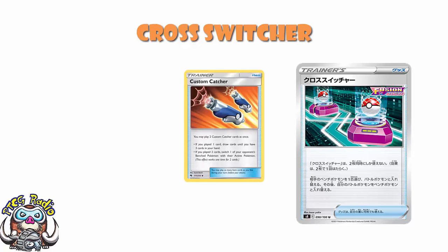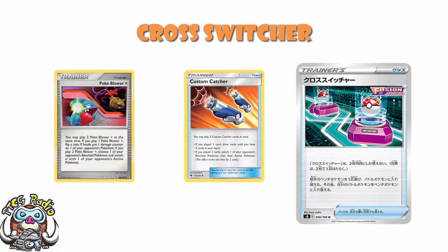Now, Custom Catcher I actually much prefer. It was just gusting; it didn't have a switch as well. But Custom Catcher also, if you played one, you drew until you had three cards in your hand. It was great if it was the last card in your hand. And what's also really weird is Custom Catcher was not the first time we saw this. Because back in the Diamond and Pearl era, we had Pokeblower Plus that came around in Stormfront. And if you played one, you flipped a coin. And if heads, you put one damage counter on one of your opponent's Pokémon. But if you played two, it was gusting.